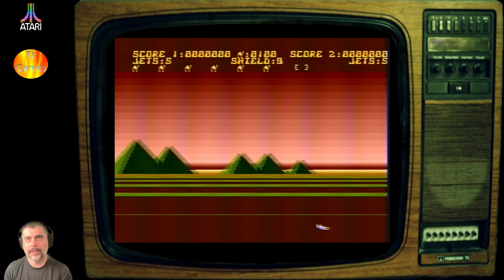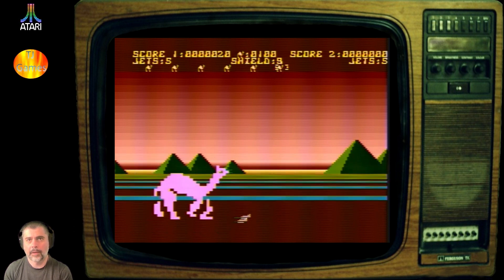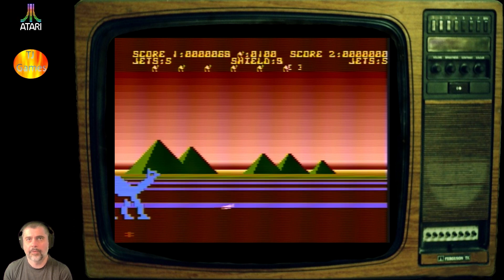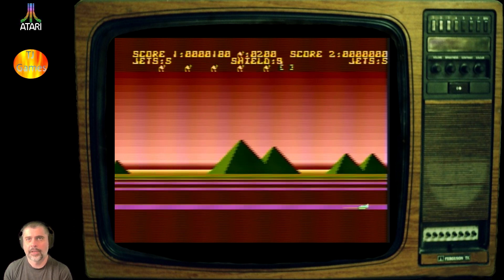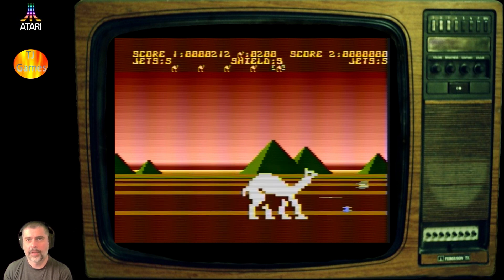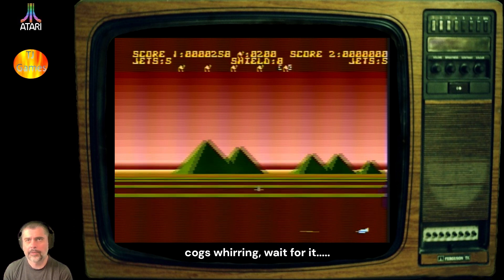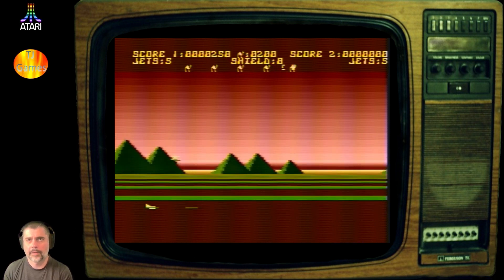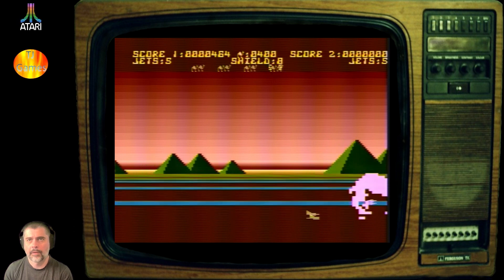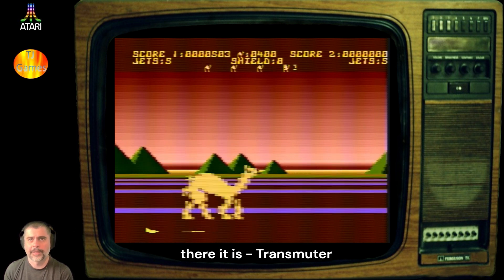So we're going to speed up quickly this time and then slow down on the approach. That's a good strategy I think, because as you're getting closer to the camel you fire more shots — it seems your bolts only exist until they hit the camel, and only a certain amount can be on screen at a time. I was playing another game like that the other day — Transmuter, that's the game that did that.